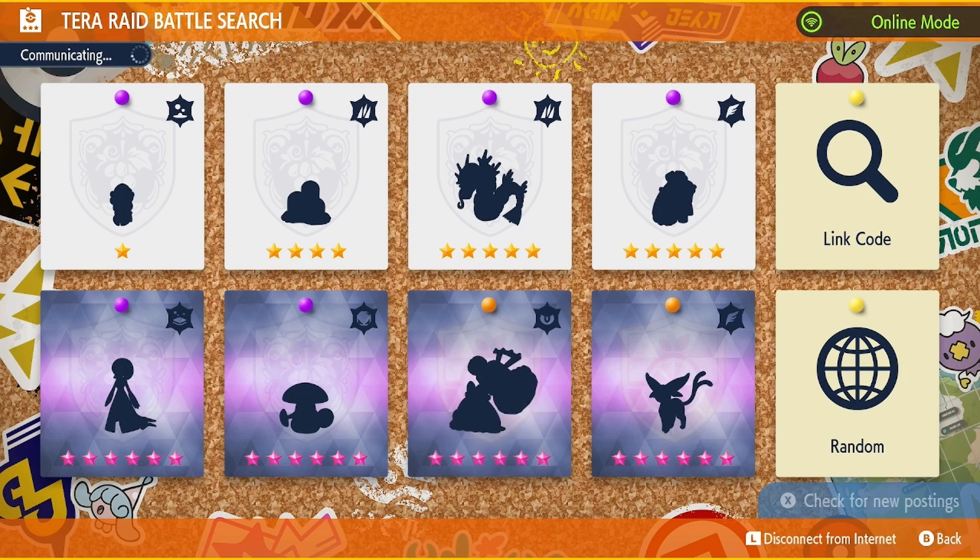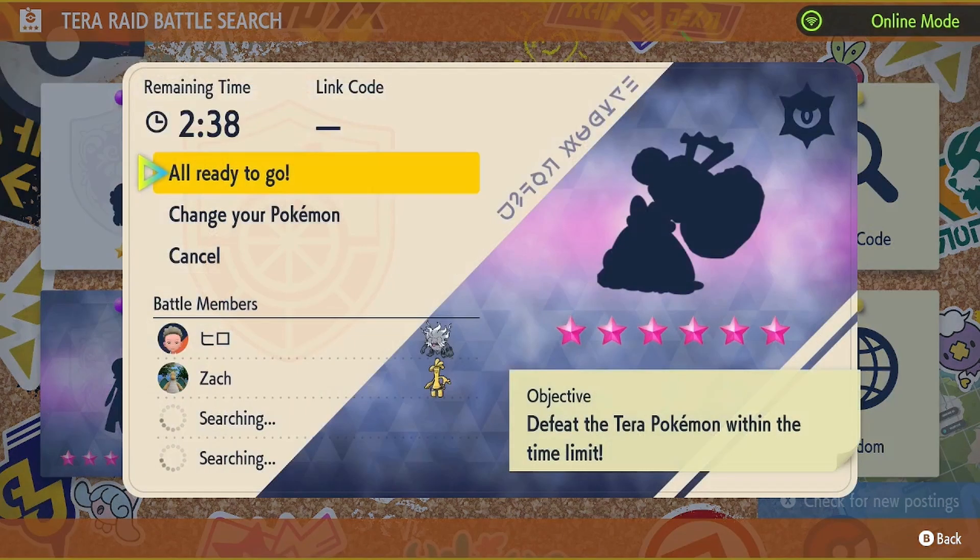We can see them playing around with this idea with Dondozo and Tatsugiri — they fuse and it becomes one battle slot. Tatsugiri cannot be touched; it's like a part of Dondozo. It could be something similar to that. Obviously Gardevoir and Gallade already have Iron Valiant, but I mean more of a battle-focused fusion mechanic.